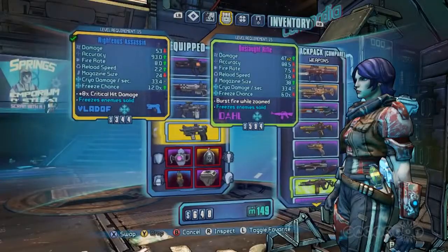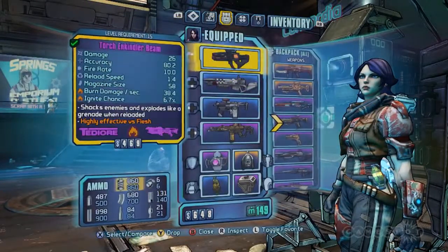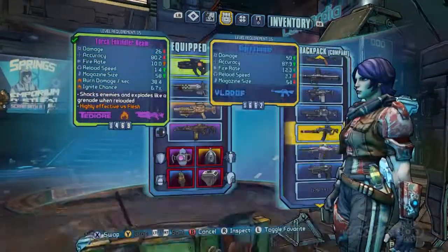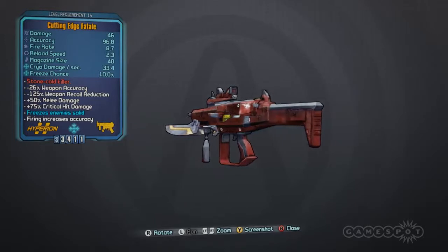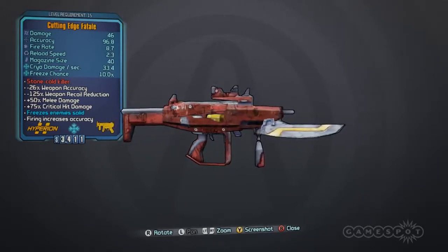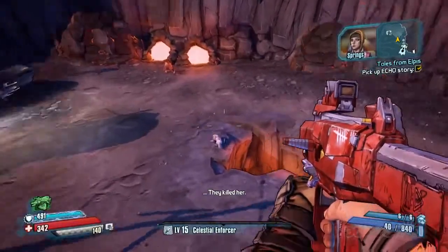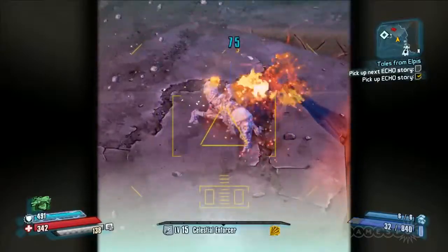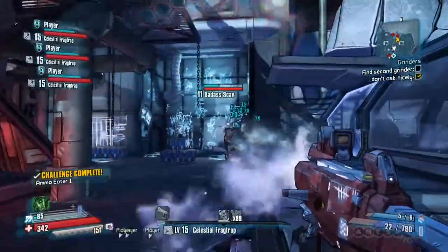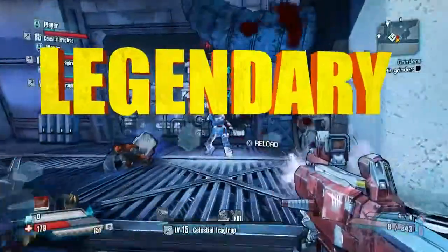Step 2: Equip legendary weapons. I mean, yeah, it's a bit of a no-brainer, but check out these two legendary beauties we got to test drive. The Cutting Edge Fatale — the name seems a tad redundant, but when you consider that this SMG is basically built to quickly freeze enemies so you can dice them up with those two pokey bits, it certainly seems to fit. Smashing frozen enemies is one of the great new pleasures in the Pre-Sequel, and doing so with a gun named after the 1992 drama-romance-sport classic The Cutting Edge? Legendary.